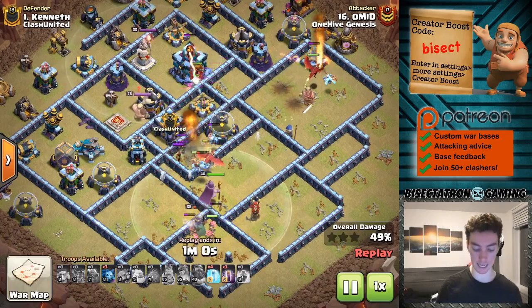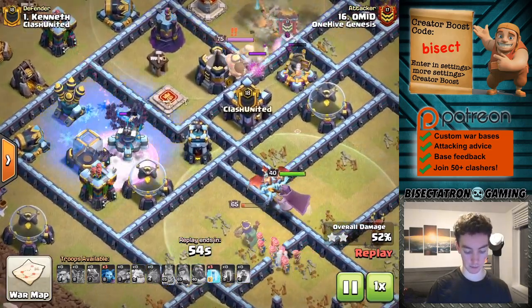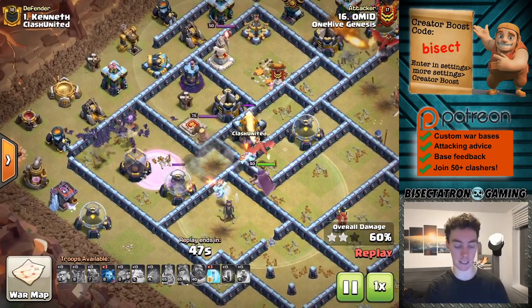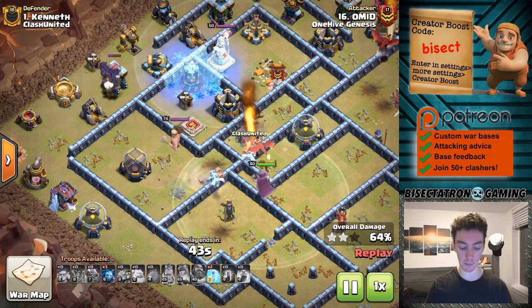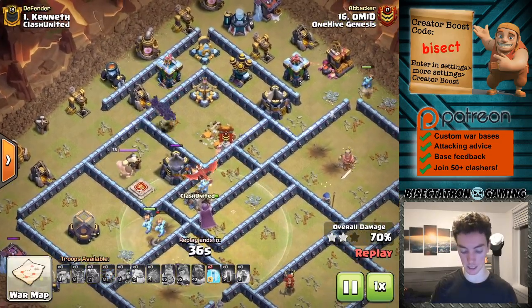Meanwhile the Blimp kind of goes past everything, gets in there, gets that Town Hall down. Then we have the Bat Spells being dropped on that Scattershot. The Scattershot doesn't need to be frozen usually, but in this case a few of the Bats started to go to the defense next to the Scattershot, so it started targeting them. The attacker went ahead and used the Freeze on the Scattershot just to make sure it didn't do too much damage.